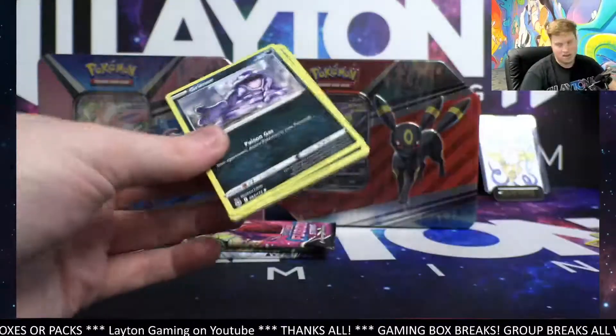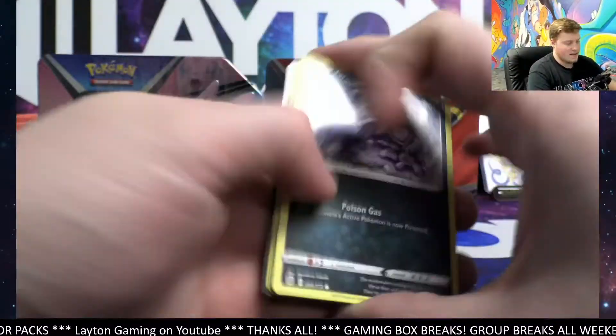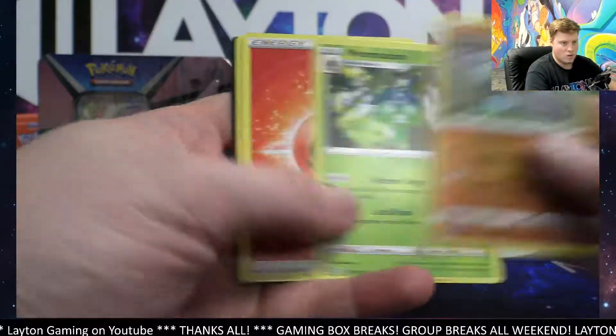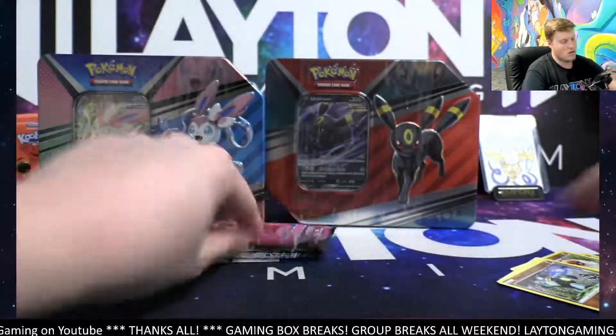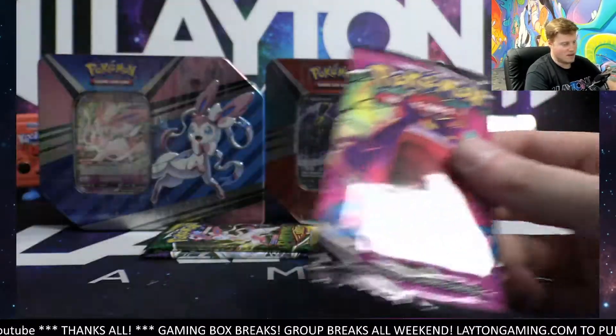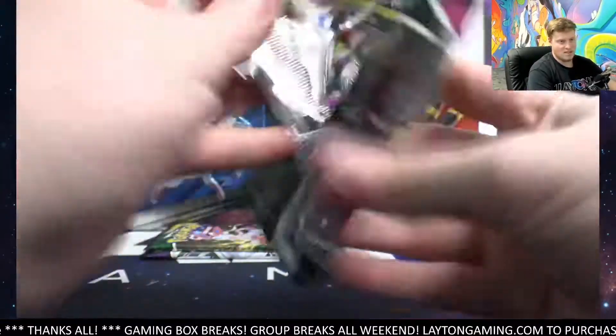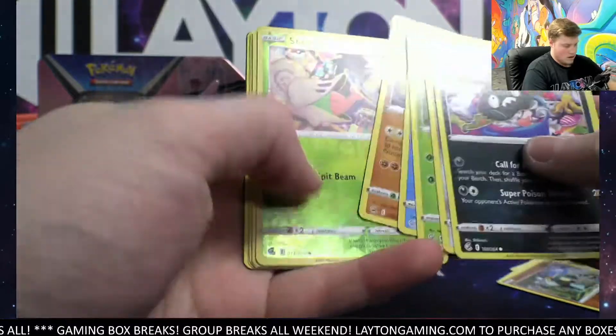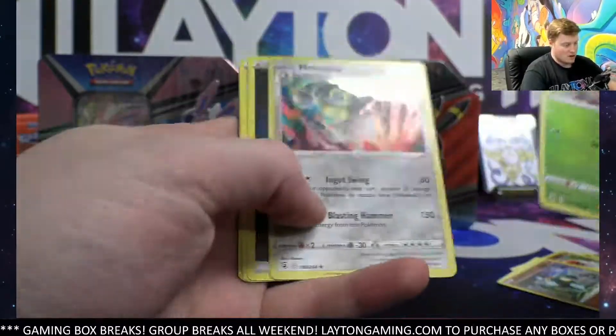Here we go. No problem, Vince. Hopefully that does help. That's a really, really confusing part to understand when you just get into grading. Wormadam there. Codes to the chat. That is going to be Shelmet Reverse. Also got Melmetal Hollow.